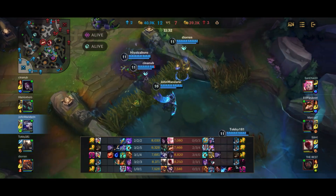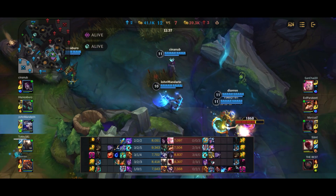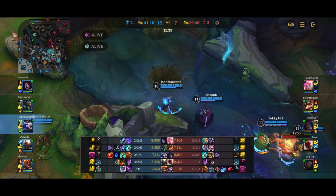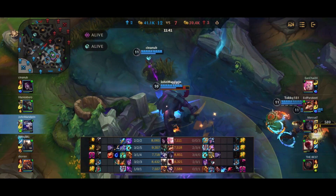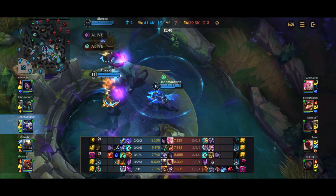Seraphine's ultimate goes wide and hits nobody on my team. Double Redemption comes down for the heal. Morgana got Redemption as well, which I found pretty weird because Morgana generally wants Zhonya's so she can ult then go in stasis, but yeah.